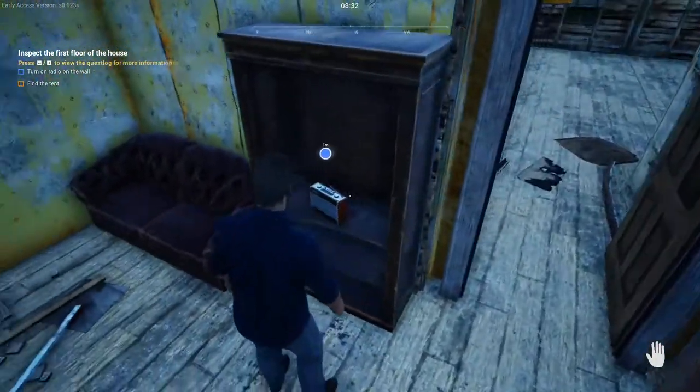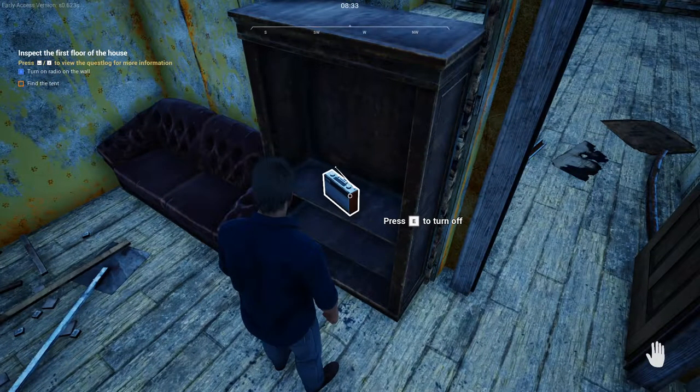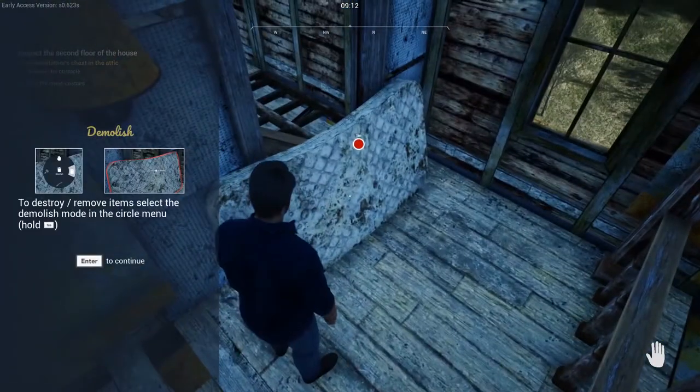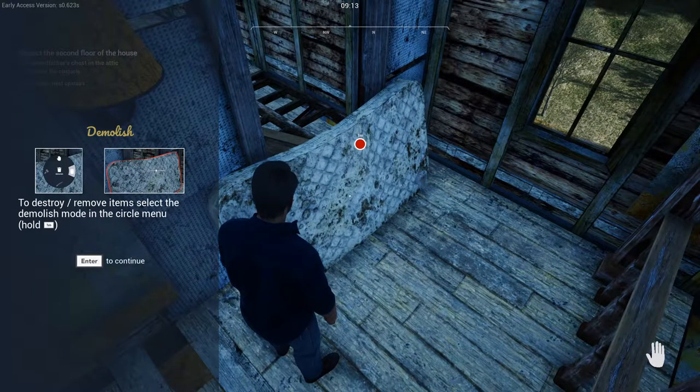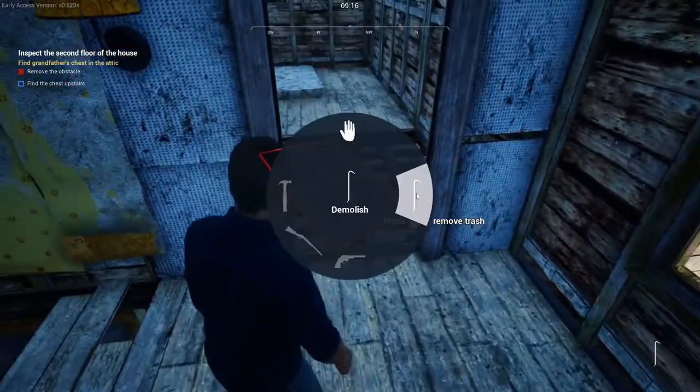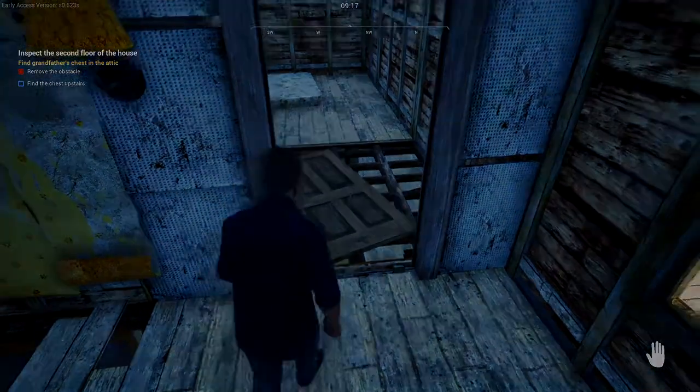Inside the farmhouse we'll find a radio where we can turn it on and listen to music. Up above with the next quest, you'll find a mattress that you have to clear out. Hit Tab to open up your pinwheel menu, pull up that crowbar, and clear out the debris.